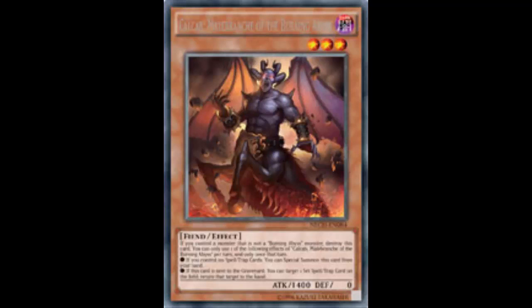Let's go over its effect and determine whether this card is good or should be ran. Of course, if you control a monster that is not a Burning Abyss monster, destroy this card. You can only use one of the following effects of Calcab, Malbranch of the Burning Abyss per turn and only once that turn. If you don't control a spell or trap, you can summon this card from your hand. Basic copy-and-paste Burning Abyss effect. So what's his own individual effect?